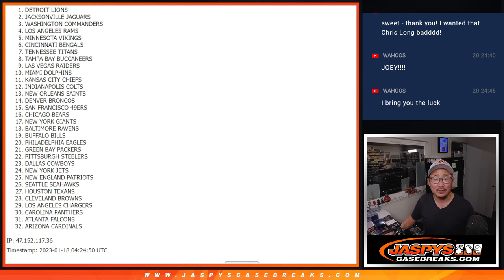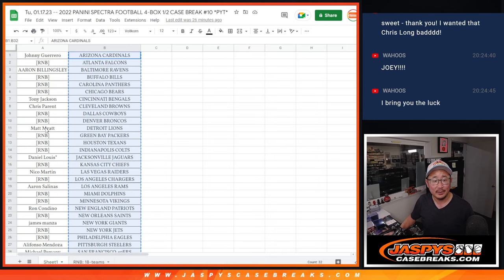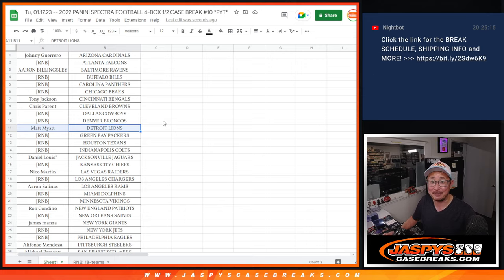Wow! So after seven, Lions on top — there you go, Matt. 4,200 points going your way. I'm Joe for JazBeesCaseBreaks.com. Another fun break in the books — I'll see you next time for the next one. Bye-bye.